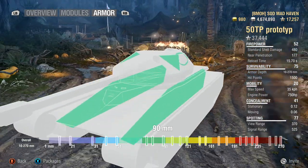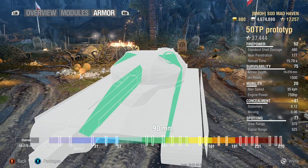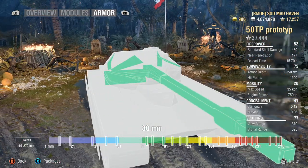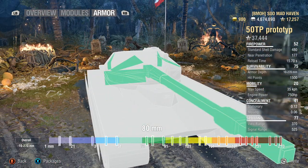Your side armor is 90mm, and side scraping in this tank is a little bit tricky — you can pull it off, but every once in a while a shell will go right through because you're over-angled. With 100mm and 88mm of armor on the sides, this tank acts more like a medium side scraper than a heavy side scraper.